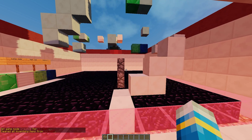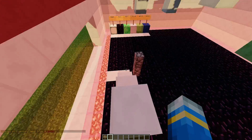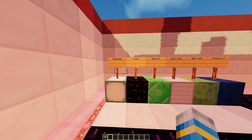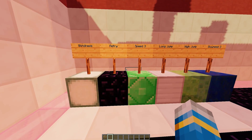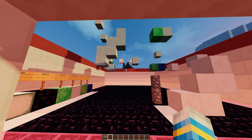Hey guys, welcome to another plugin tutorial. Today it's on Jump Challenge, a really cool parkour minigame which adds 6 custom effects to blocks to make your parkour course a bit more tricky.